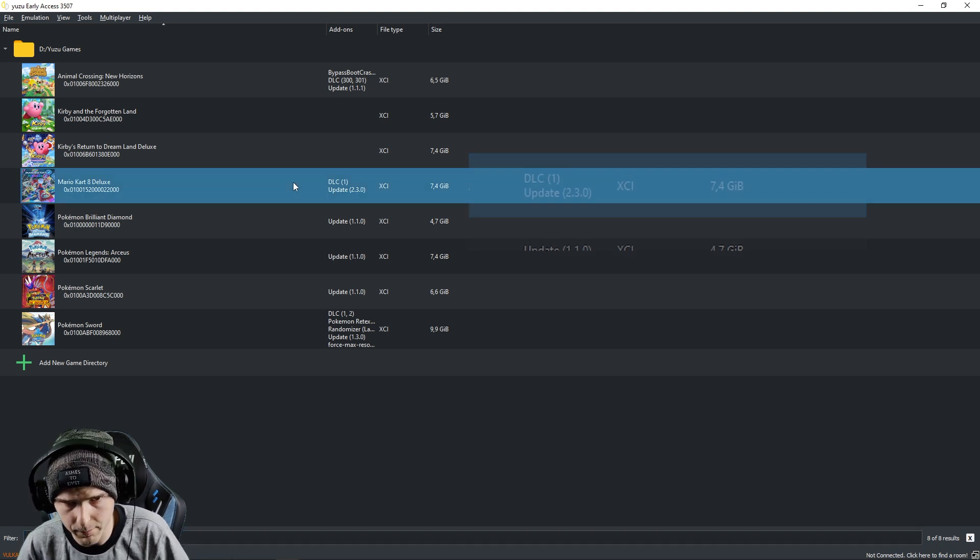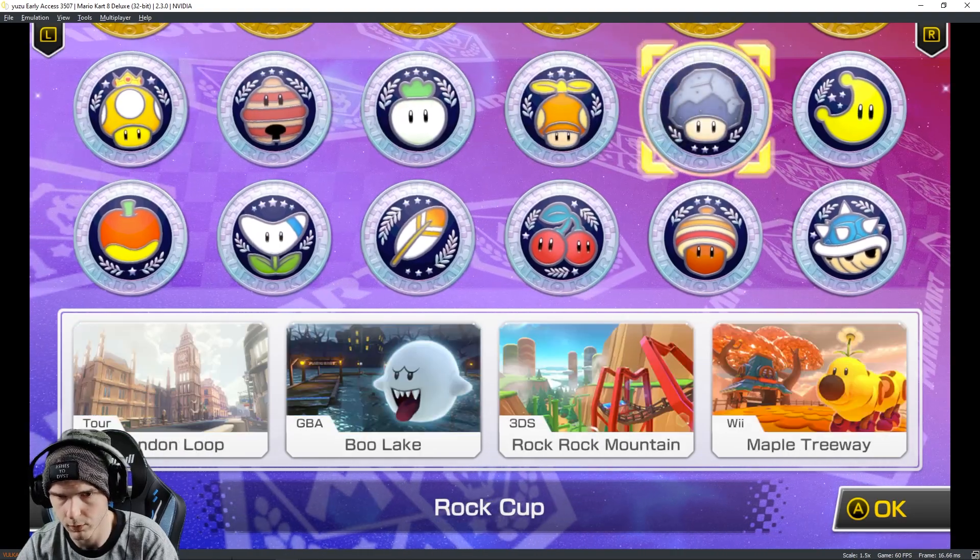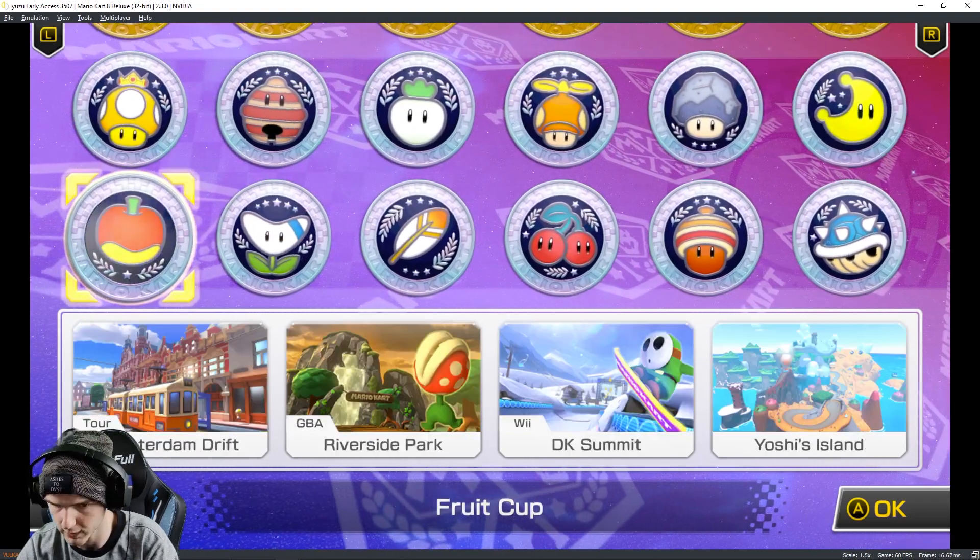Now if we launch the game, I have Wave 1, Wave 2, Wave 3, and Wave 4. There you go — all booster course waves are working.